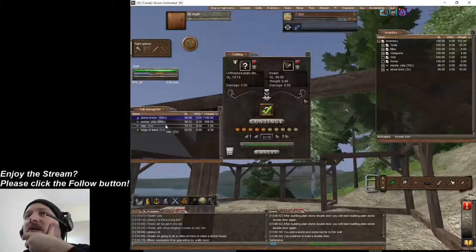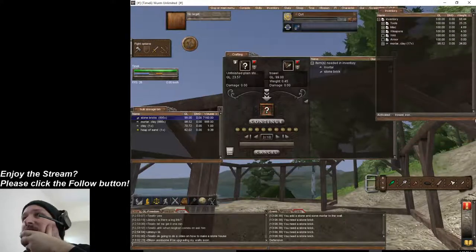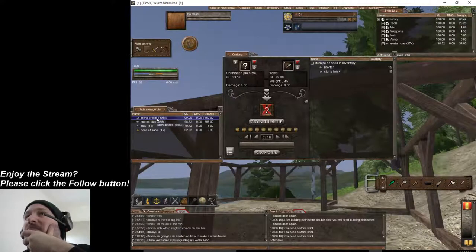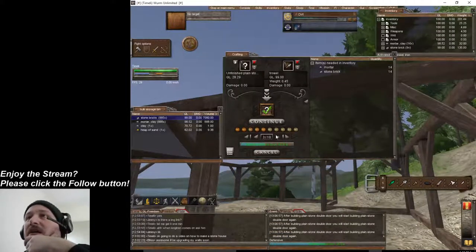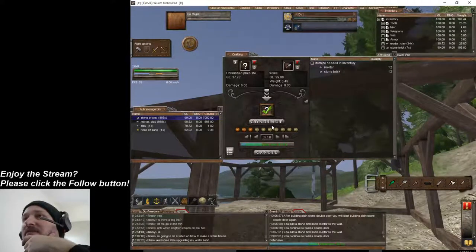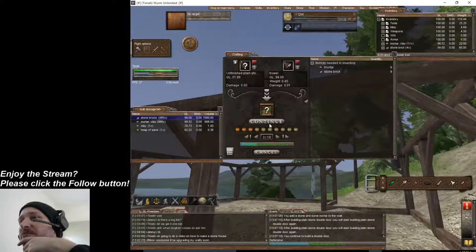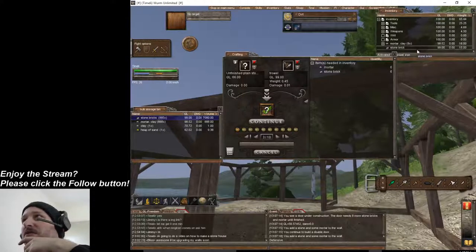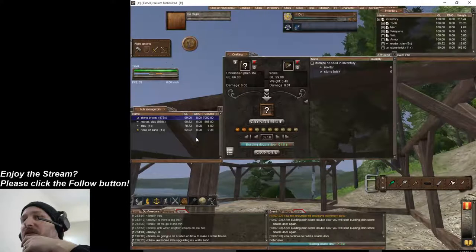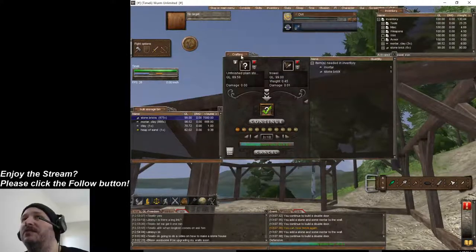Click Continue — this will tell you how much you have left. I'm out of bricks, and that's why I say to put a bulk storage bin next to you. Depending on your mind logic is how many actions you have: 10, 20, 30, 40, 50 — it just keeps going. You can get mind logic by mining, but it takes a while. Building a stone house is easy and well worth the look.